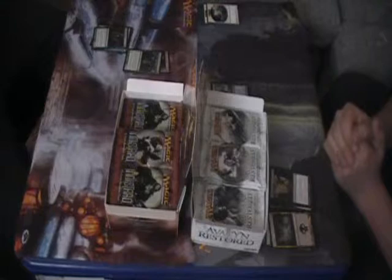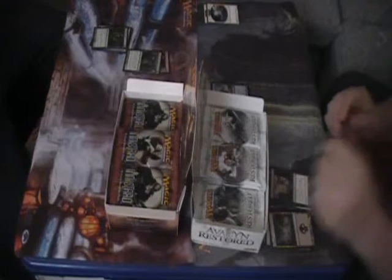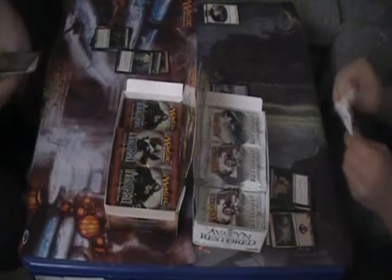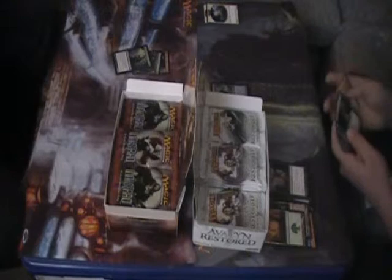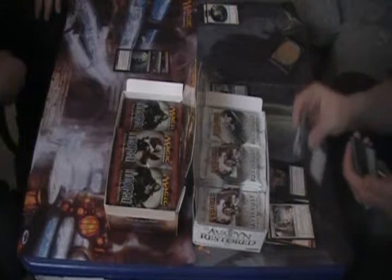I got Scab-Clan Goliath, Burning Vengeance, Parselmouth, and a Skirsdag High Priest - that's my rare. Happy with that. My flip card is a Gatstaf Shepherd. Okay I'm going to start checking for foils right off the bat - no foil. I almost missed that one, I do that a lot. Okay first uncommon: Gang of Devils, Pacifism, Angel, Tandem Lookout, and a Captain of the Mist - that's a sweet card. All my tokens are here, I need more zombie tokens.